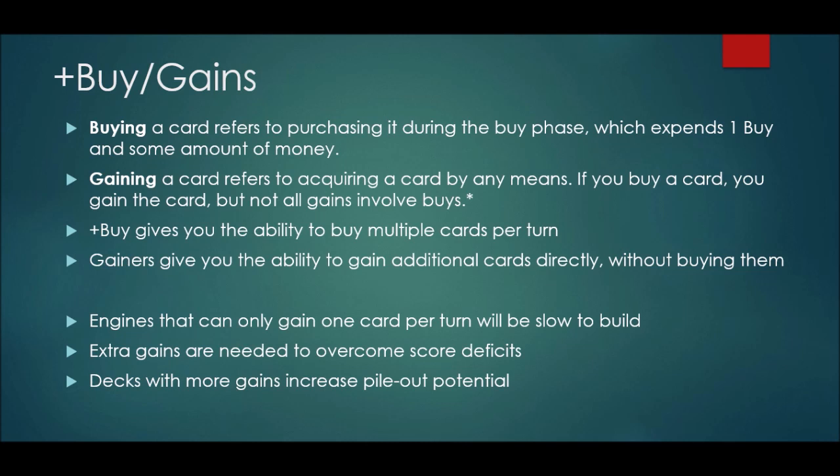By contrast, engines need plus buying for two crucial reasons. The first is that an engine involves a lot more components — you're putting a lot of actions into your deck. A fully functioning engine is going to involve a much larger total number of cards acquired than a big money deck. And so if you can only get a single card into your deck each turn, the engine is going to be very slow to build. You have 10 cards, and the next turn that's 11, next turn that's 12. Each turn acquiring one card, you're going to be really slow.